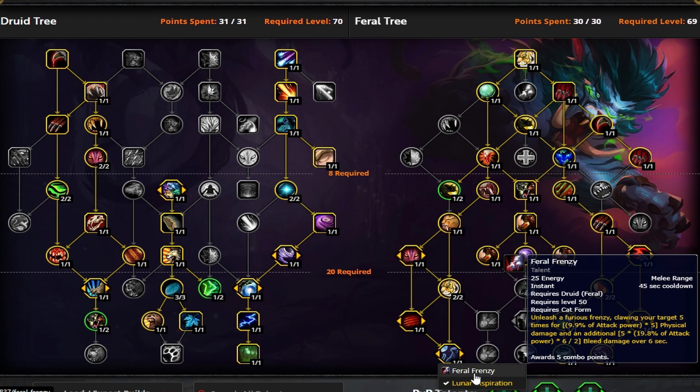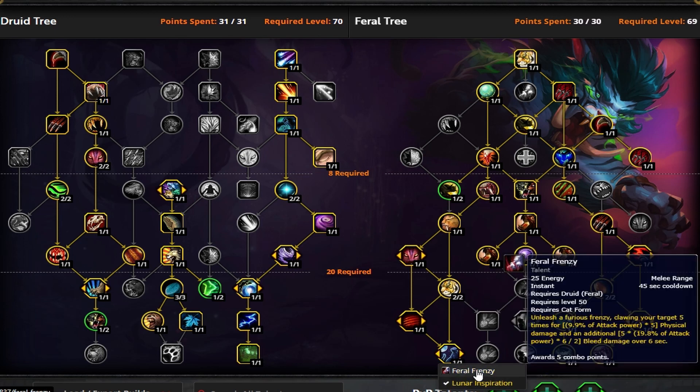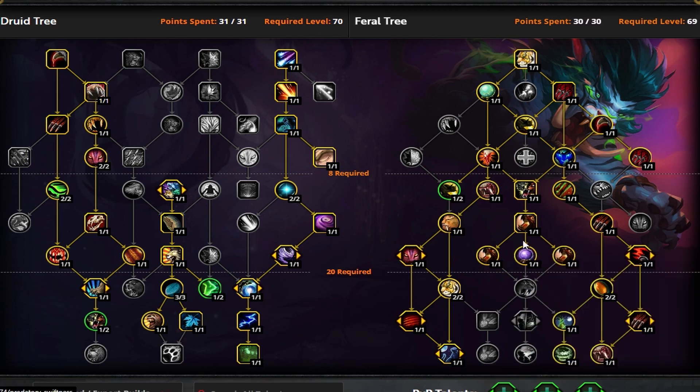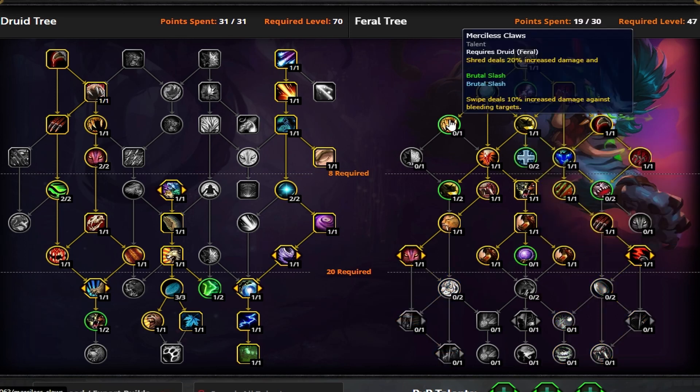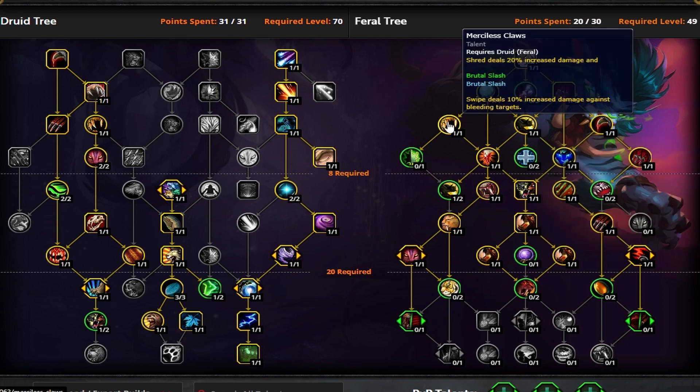I think in most scenarios Lunar Inspiration is going to outperform Feral Frenzy, depending on how long things live. In higher end Mythic Plus, main targets are going to live significantly longer, and you can keep Lunar Inspiration up 100% of the time on any pack, which you can't do with Feral Frenzy. For purely single target, you could opt out of the Moment of Clarity point and throw it into Merciless Claws — giving direct increased damage to Shred, and your Brutal Slash gets 10% increased damage as well.